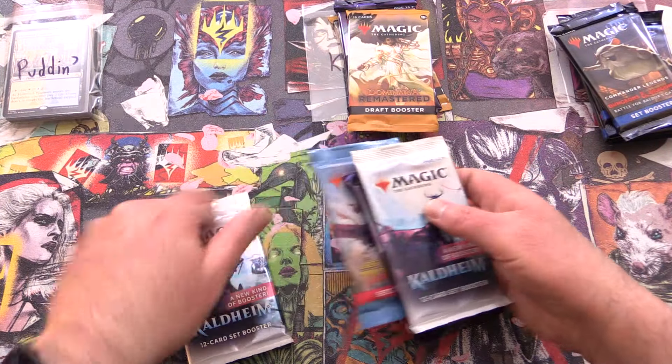We've got a Showcase Foil — Astarion the Decadent — of course, starring in Baldur's Gate 3, the game. Have you actually played it? What is your favourite character, and do they appear in the Magic set here? Let me know in the comments — there's actually a ton of them in here. This looks like a vampire. We have Baloth Baratil Entertainer — never heard of it.